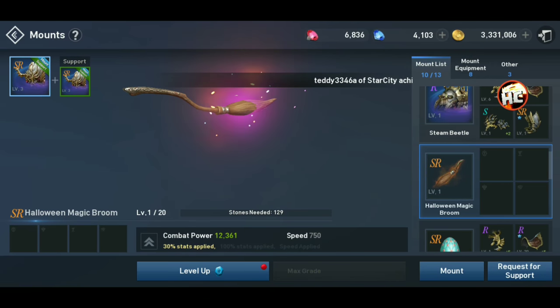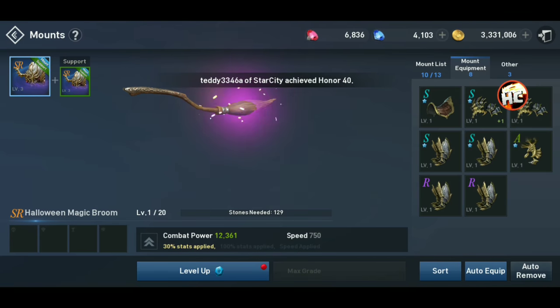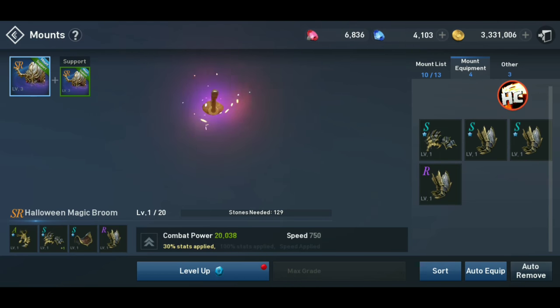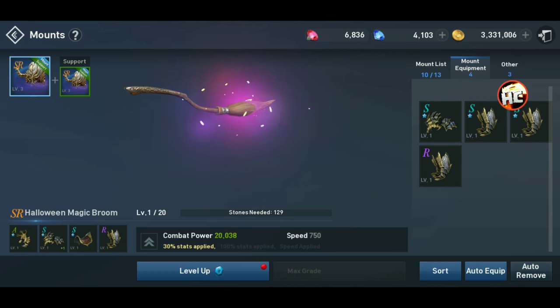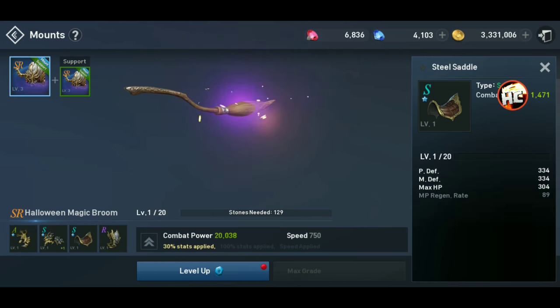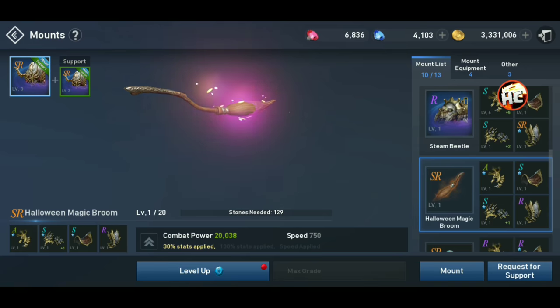Back to the broom — 3,700 CP. Now we're going to go here and auto equip. You can see there was another nice chunk of CP there on our broom. We're probably not going to level it up too much right now. So there we go — there's a nice CP boost. It's a pretty fast mount.